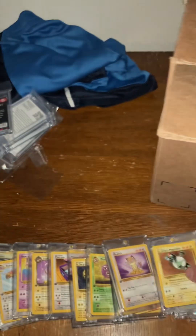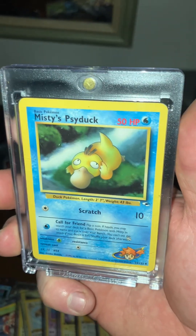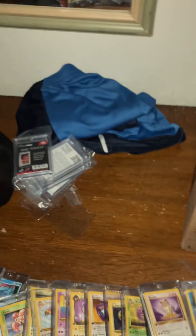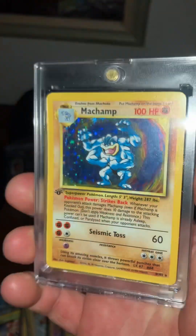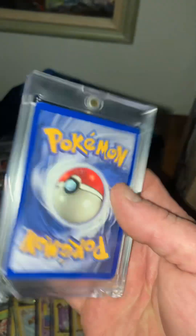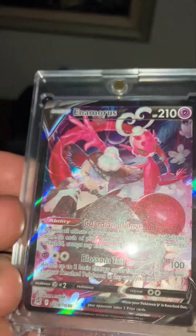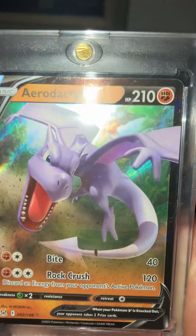I bought this Lieutenant Surge Magnemite — this came out of the $225 pack of Pokémon. Misty's Psyduck. First edition Lickitung. Ditto Fossil. This right here I unwrapped out of the package personally — that's why it's in a case by itself. There is no damage on this first edition Machamp. Here's an Aerodactyl V, one of my favorite Pokémon.